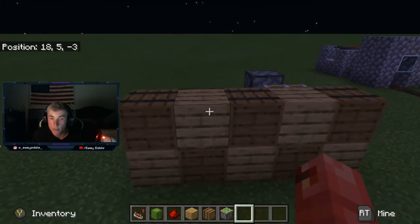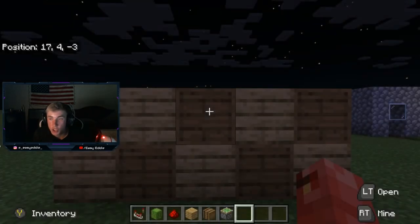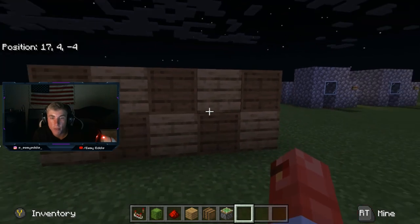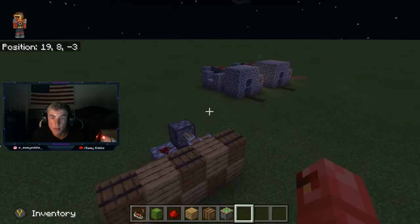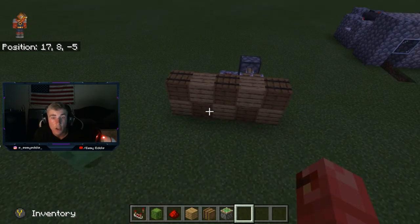Like I said, there are multiple objects you can use for this. I used a barrel, but you could use a chest, a cauldron — I'd imagine you could probably use a furnace, and you can definitely use a lever or a button. I'd just go into creative mode, play around with it, and see if the block you want to use works. Make sure you go test it in creative first to confirm it works.